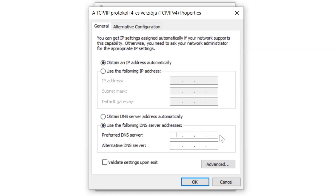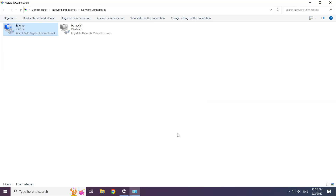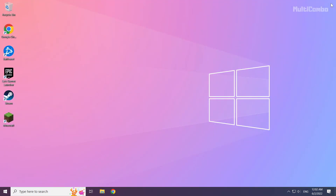Click use the following DNS server addresses. Type 8.8.8.8 for the preferred DNS server, and 8.8.4.4 for the alternate DNS server. Click ok, then click close. Close the windows and restart your PC.